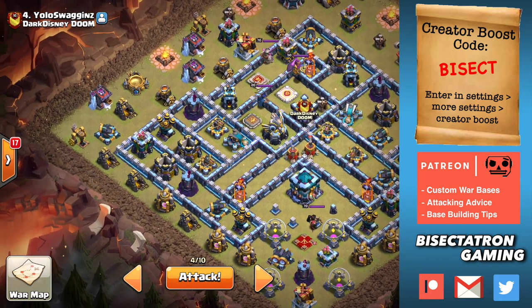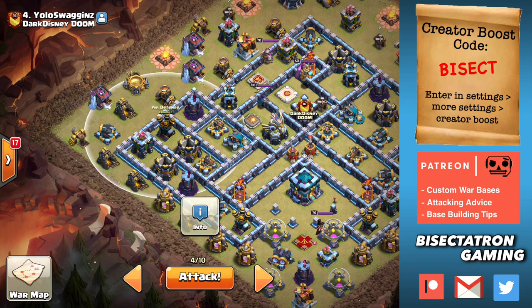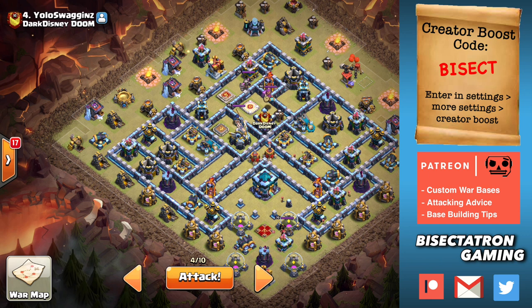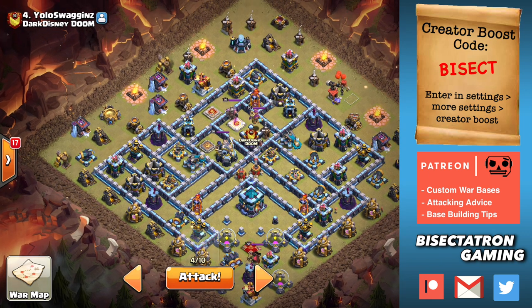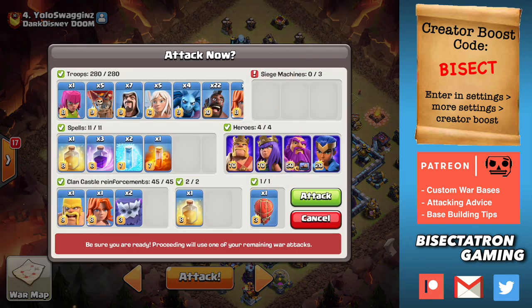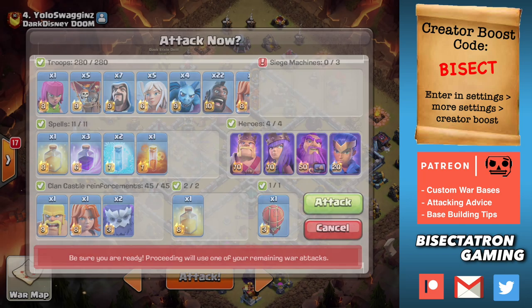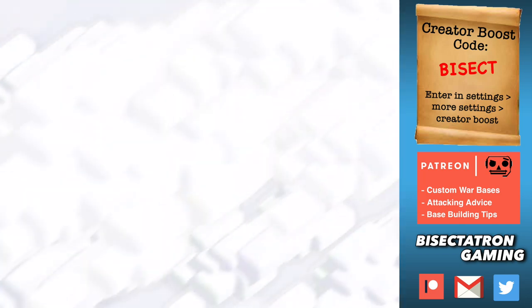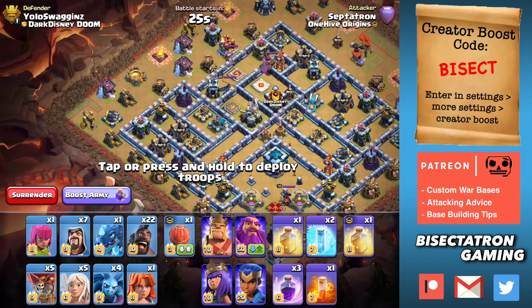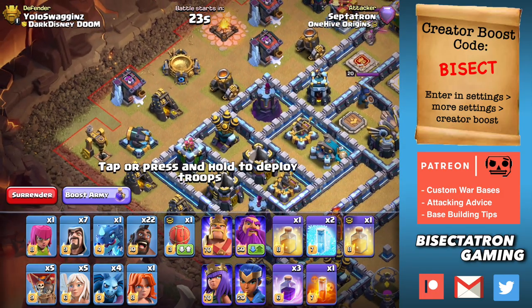So: Queen, Healers, then Wizard, Loon, E-Dragon, Minions, Slammer — and then we're going. Let's give it a shot. By the way, we're doing pretty well in this war so there's not a lot of pressure, which is good — we have a solid lead.